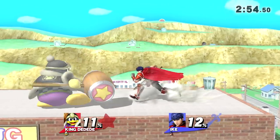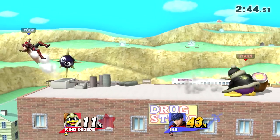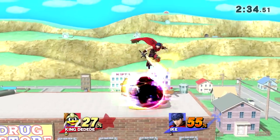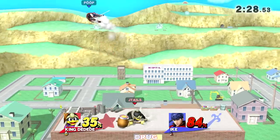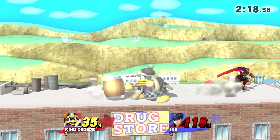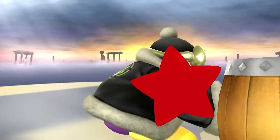Jab, jab, jab. It's hard to sometimes fight Ike on the front because he's going to — nice job using just jab one and two. I think that's very smart of him. Using side B to remove the Gordo. Nair into up tilt seems to be pretty reliable. Down throw — can I get the up air? I get the forward air. He's going to have to recover now. I don't know what he was waiting for there.